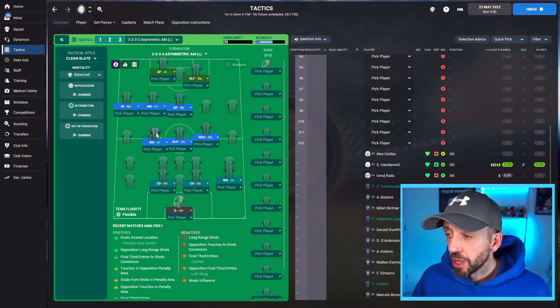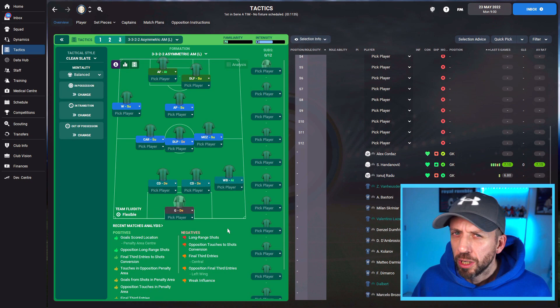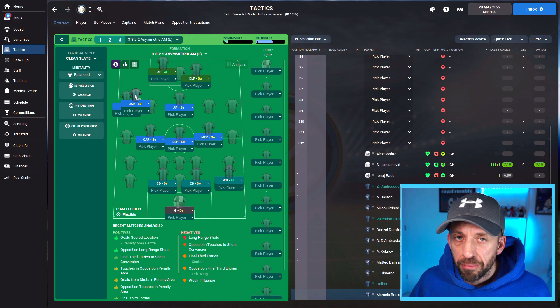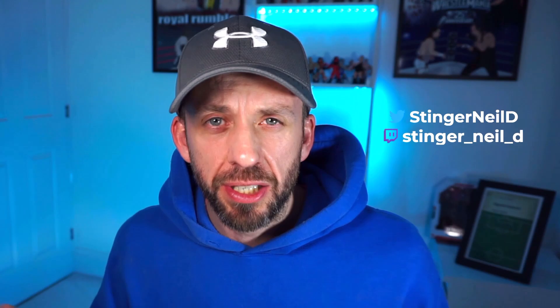Your other option is to ask this central midfielder to cover your wing back when he's going forward. A really nice role here is the Carrilero — I like to think of it as a less aggressive Mezzala. The Mezzala moves into those forward spaces; the Carrilero provides a bit of cover behind. Of course, you could start the game aggressively with a Mezzala and then when you get the lead, flip him to a Carrilero to hold on to it.